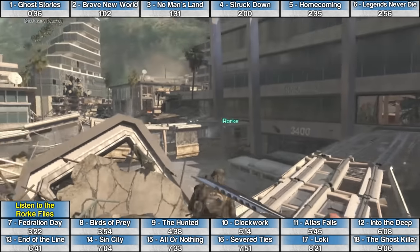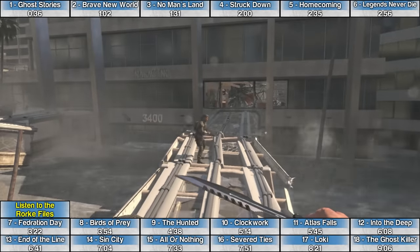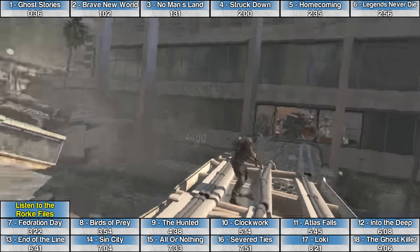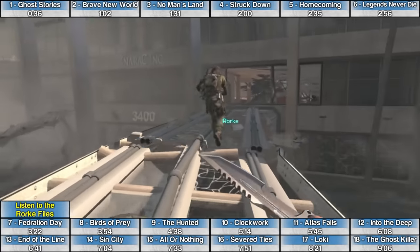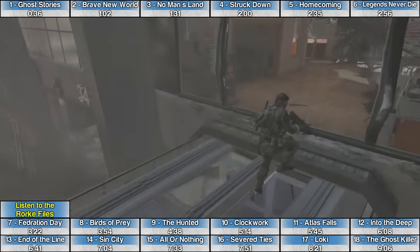The Rourke File on the mission Legends Never Die is late in the level. After the city floods, you're going to cross a collapsing walkway and follow Rourke into a new building, and the Rourke File is on the left.